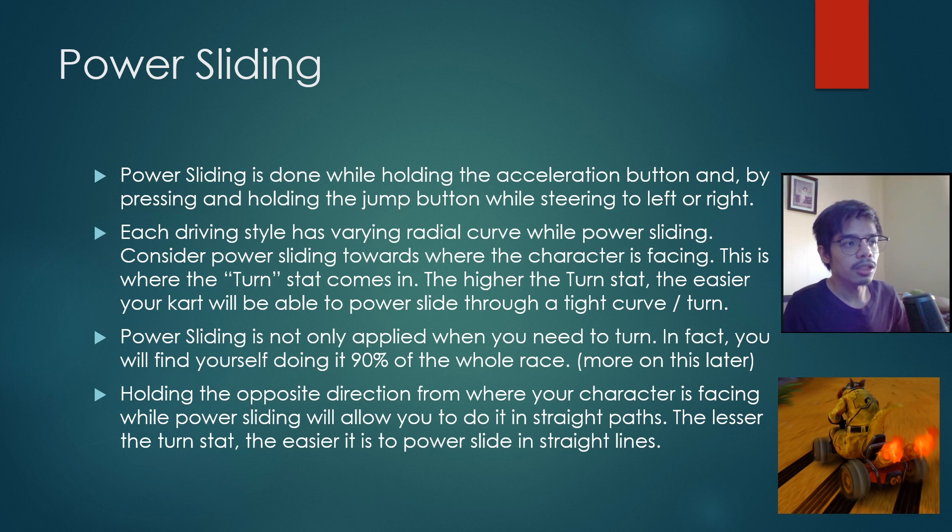The best example for this is when you race in Cortex Castle — you will find it five times easier to navigate with acceleration, turn, and balance. Whereas when you use speed you will have more difficulty power sliding those corners. Power sliding is not only applied when you need to turn; in fact you will find yourself doing it 90% of the whole race. More on this later once we talk about the reserve system and fire maintenance.